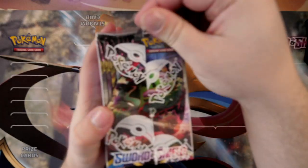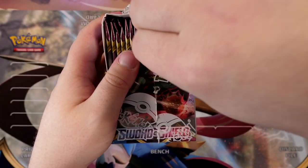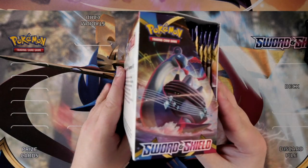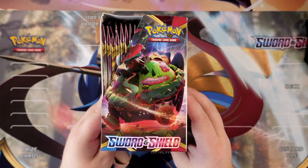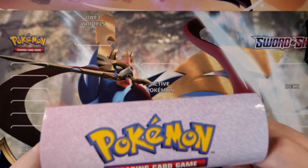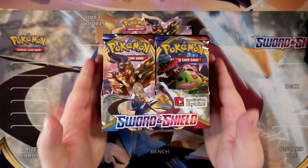Let's get into this booster box right here and break the seal. We're going to break the seal of the first Sword and Shield product — not in the world, but for me. Feels good, man. There's nothing better than breaking the seal of a brand new booster box. The box artwork features G-Max Lapras, Zacian, G-Max Snorlax, and Zamazenta as well. Ladies and gentlemen, this is the first Sword and Shield booster box of the new generation.